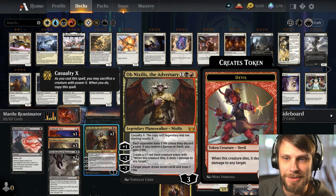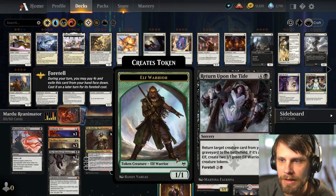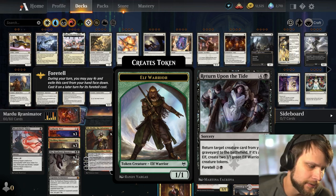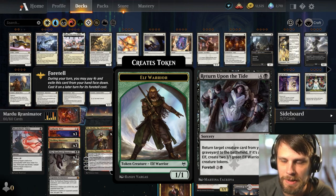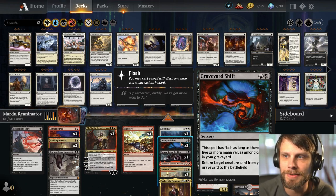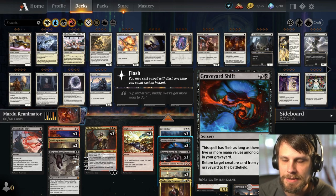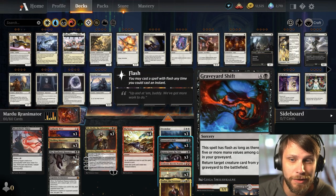The reanimation spells are the big piece. We have 'Return Upon the Tide' — the go-to spell, in standard for a while. We have no elves so that part doesn't matter, but it's foretellable. We also have 'Graveyard Shift,' a new one — it's a sorcery but has flash as long as there are five or more mana value cards in your graveyard, returning a target creature from the graveyard to the battlefield. Being able to do this at instant speed is pretty awesome. I left the three-and-three split that MTG Malone had.